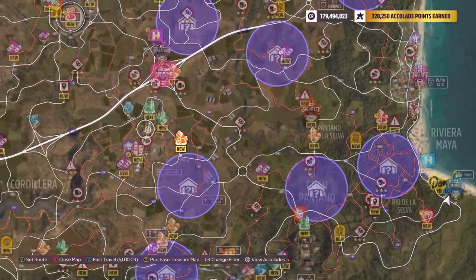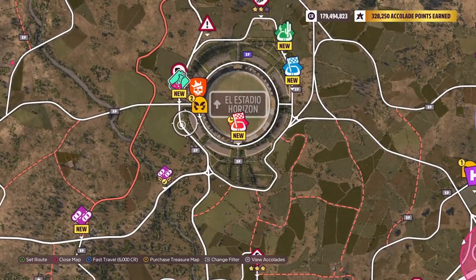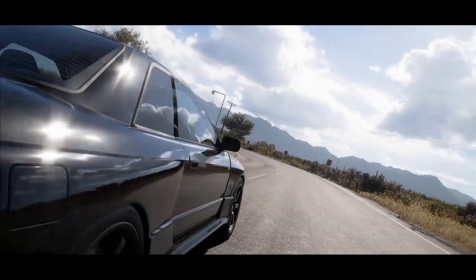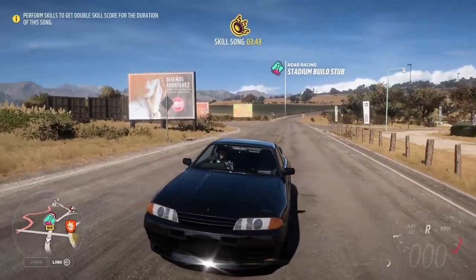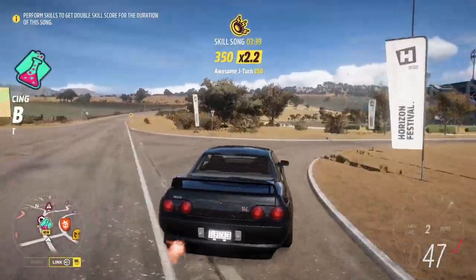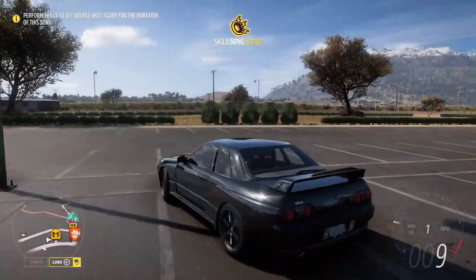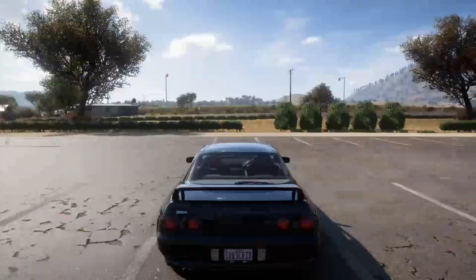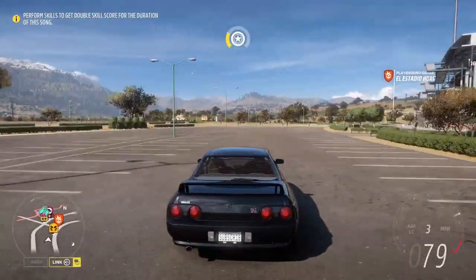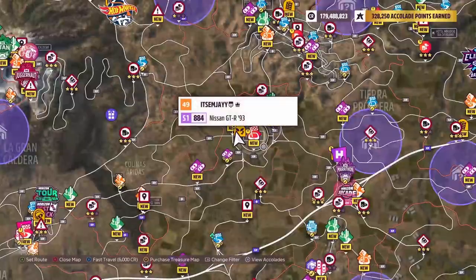The tenth and final photoshoot location is going to be the Horizon Stadium — where every single car meet starts. Every car meet with viewers, we always meet up here and always take pictures in the parking lot, because it's just a great area to take a picture with a bunch of cars. You get all your friends online, you can all pull up, park next to each other, and get some nice pictures even with the stadium in the background. Here are the example photos for the Horizon Stadium parking lot.